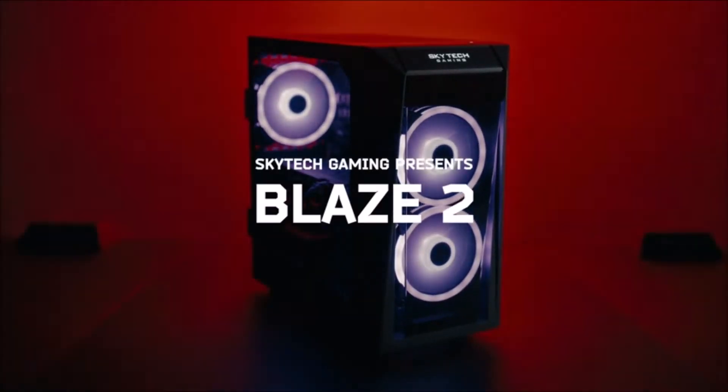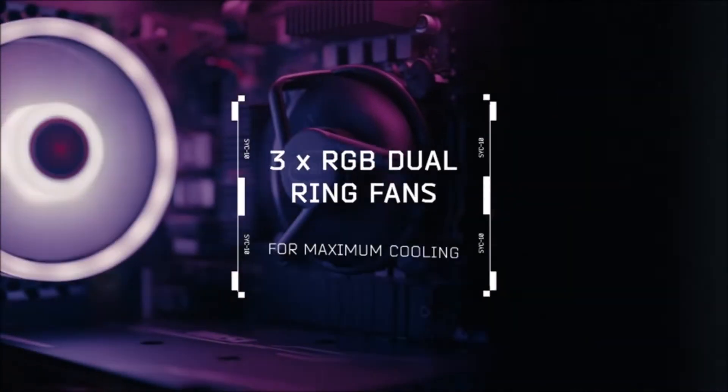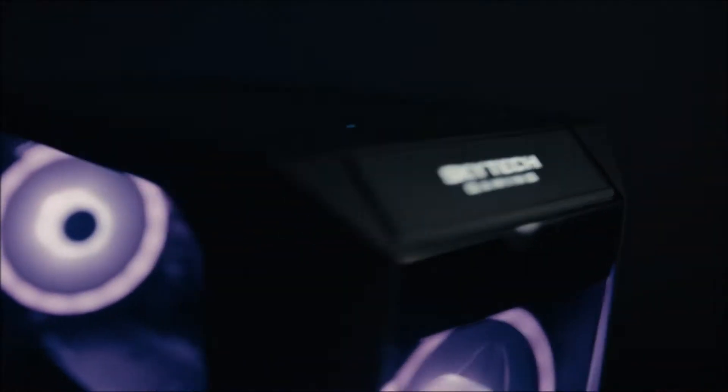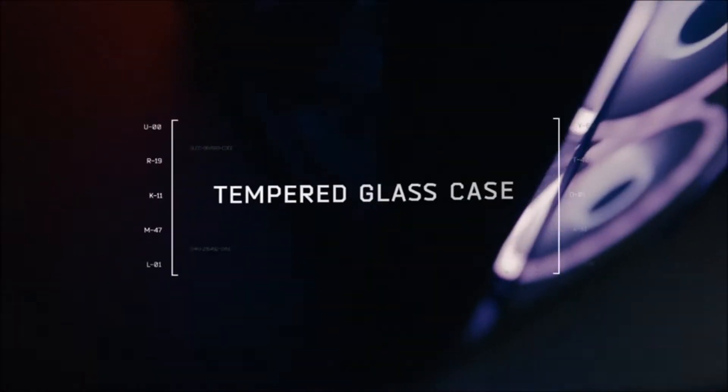Why settle for mediocrity? Leap forward into the Skytech Blaze 2 series with the newest architectures from Intel and Nvidia. Powered by Intel Core i3 chipset, this 4-core processor delivers excellent performance with a base speed of 3.7 GHz.